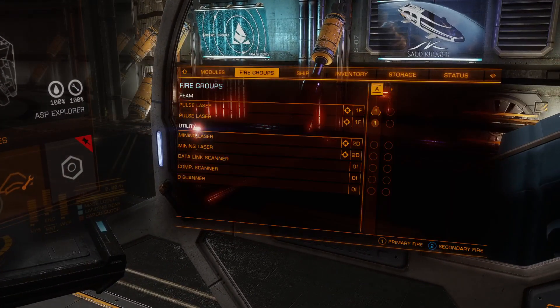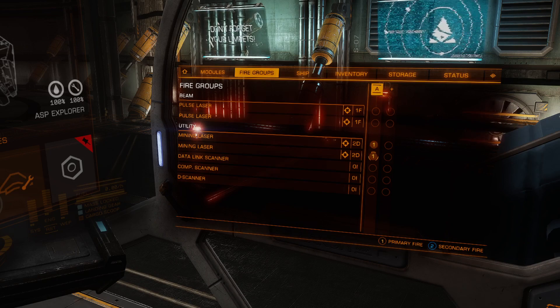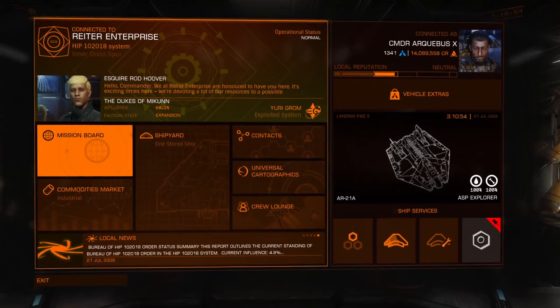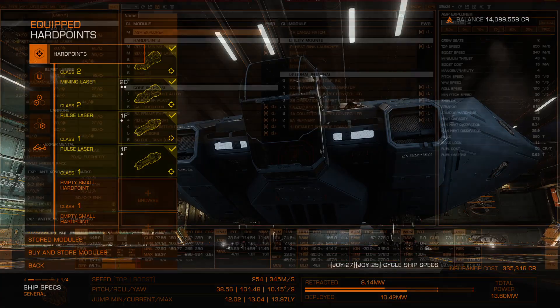Now I need to go into fire groups. I've forgotten how I did this. Pulse lasers — I can turn those off. So the mining laser and collector limpets go on fire group one, and the prospectors go on two. Yes, I remember now. That's step one done.